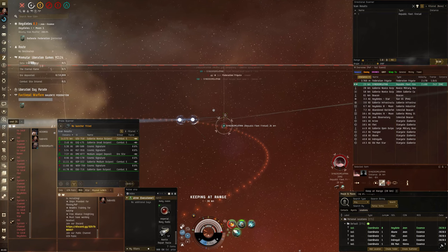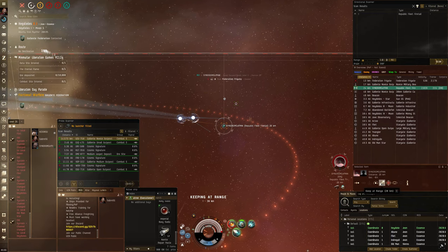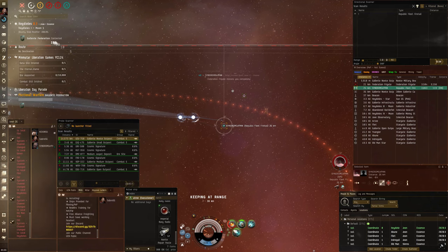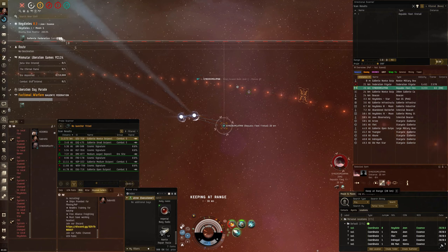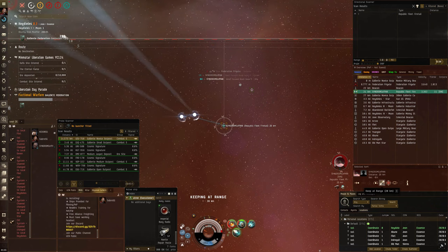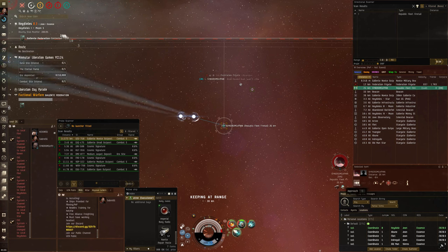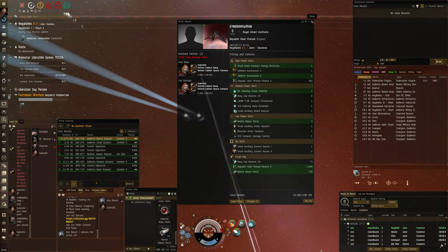It's always nice to get a kill over a Faction Frig with just a T1 Frig. This ends up being quite a long fight. I've got a bit of kid aggro there - I hope there's not too much background noise. Slowly burning him down. There we go. Boom. Good fight, mate.